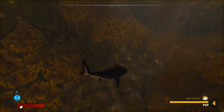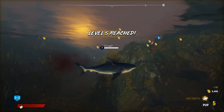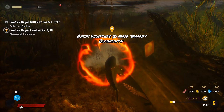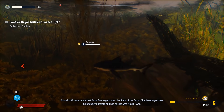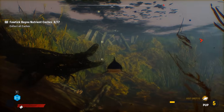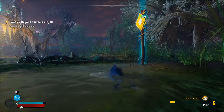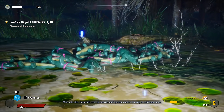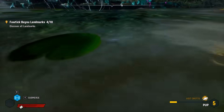We didn't level up? Seriously? We're so close. Catfish — perfect, that should hopefully level me up. Level five! These random narrative facts are always interesting. Gator sculpture — a local critic once wrote that Amos Beauregard was the Rodan of the Bayou, but Beauregard was functionally illiterate and had no idea who Rodan was. This narrator, man. I'm finding these landmark things everywhere. First landmark — these soft-stuffed mascots don't provide much in the way of nutritional value. I'm going to eat it anyways. These are getting weirder and weirder.